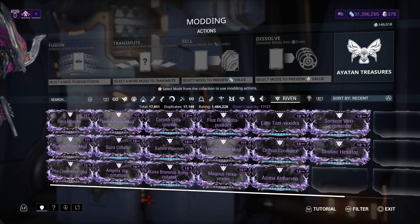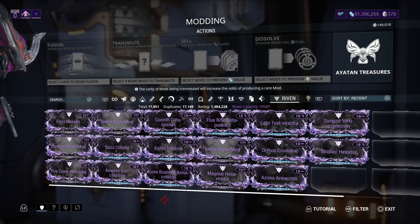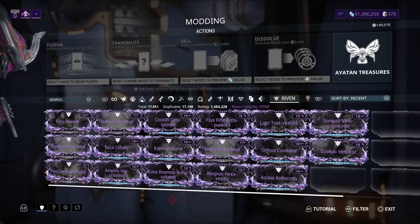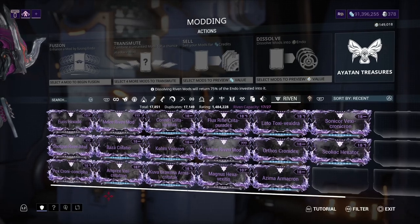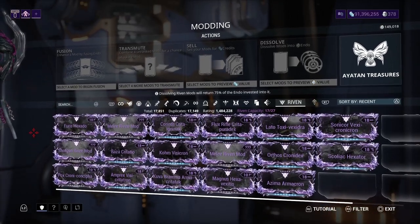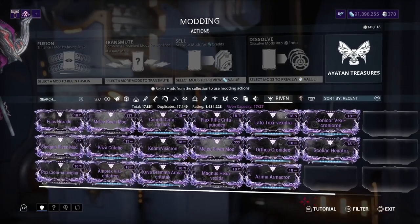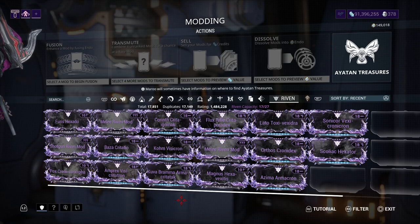You should have picked that up — it was 75 Steel Essence so it wasn't that expensive, pretty cheap actually. If you love Riven mods and want a Zaw Riven, the two ways I know are Teshin or the trade chat.